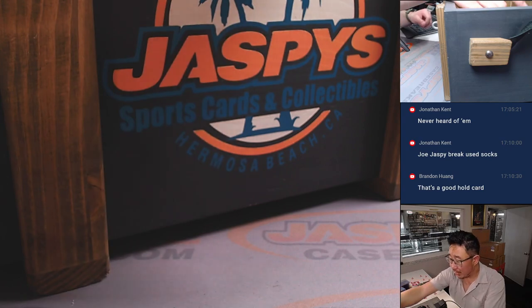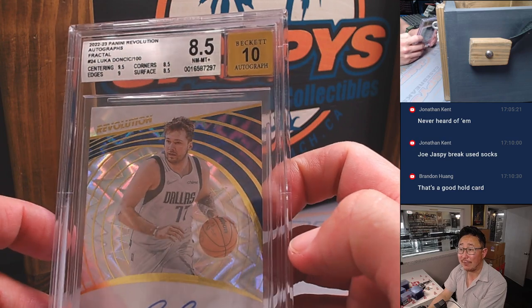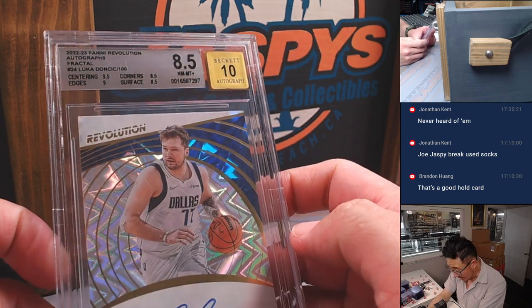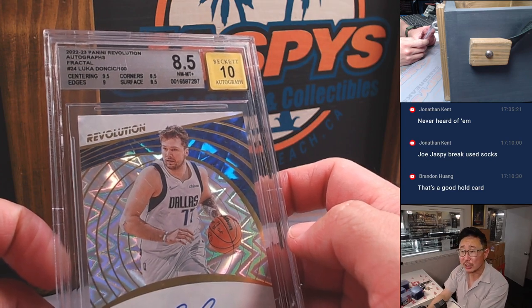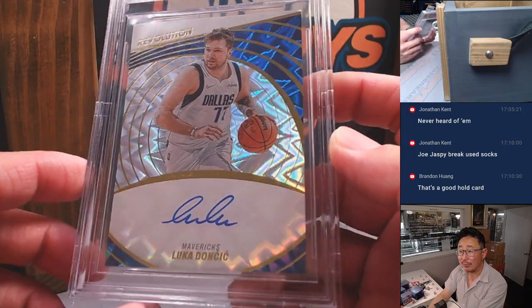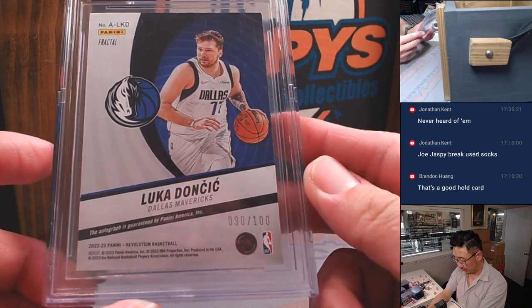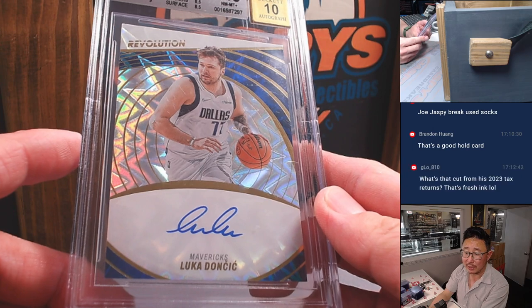One more graded card — from Revolution Basketball, graded 8.5/10. Luka. Centering is a 9.5, edges are a 9, corners and surface are an 8.5. That's an on-card autograph, 90 out of 100 fractal parallel. He's pretty good at basketball, ladies and gentlemen.